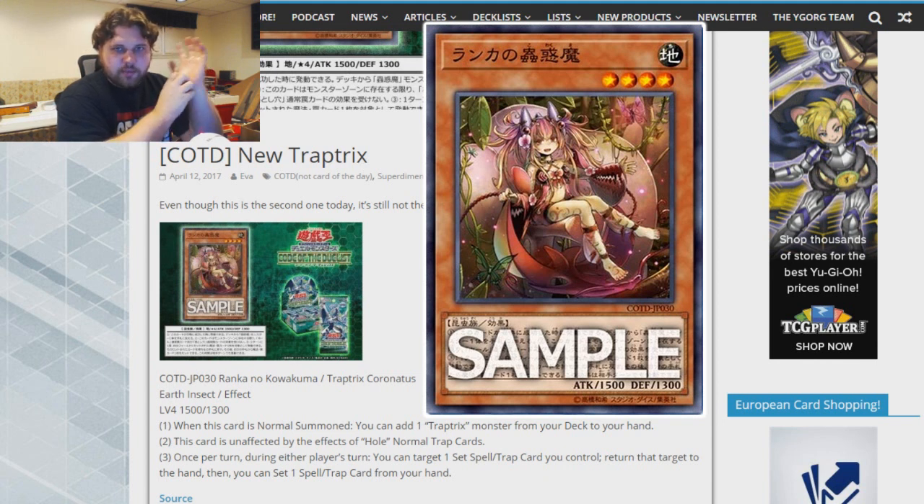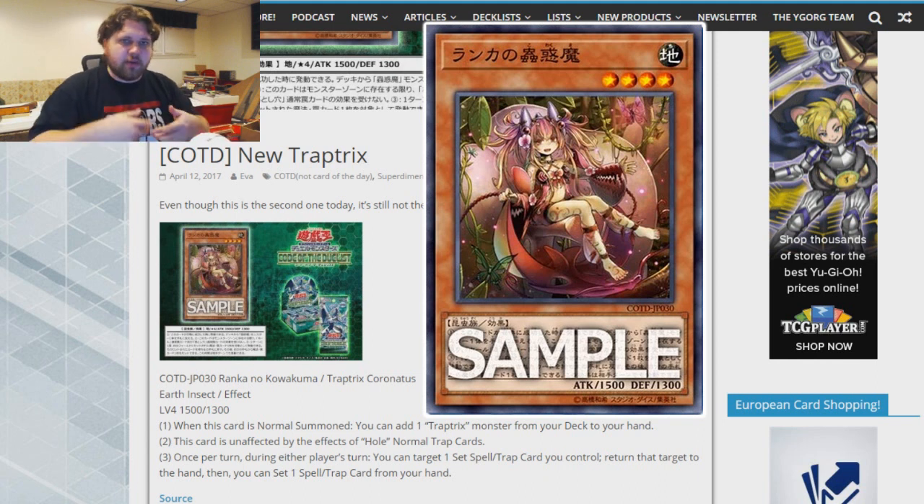The third effect — once per turn you can put a set spell or trap from your field to your hand and then set a spell or trap — I'm not quite sure what the specific applications are meant to be. Maybe if your opponent activates Maxx C and you draw cards with a set card you don't care about, you could bounce and reset something. But I think the entire purpose of this effect is actually just to dodge back row destruction. If that's the case, I think it's a very underwhelming effect, especially considering we already have Trap Tricks A-Tracks that allows you to activate normal trap cards from your hand and not have them negated.